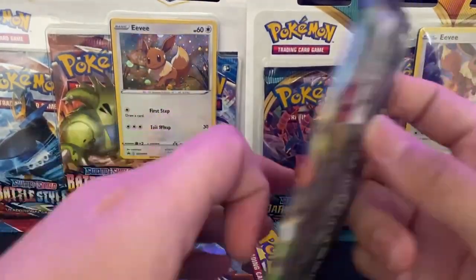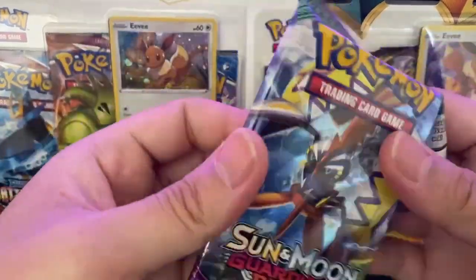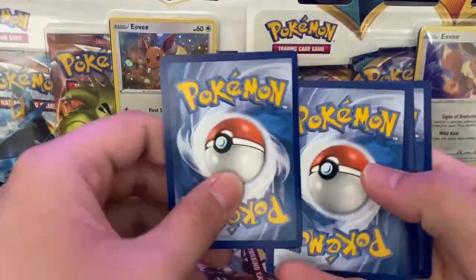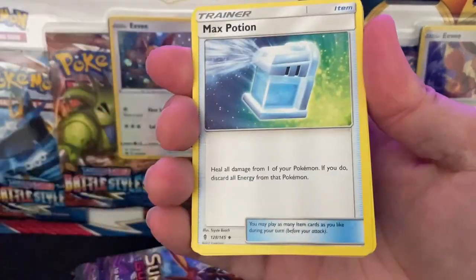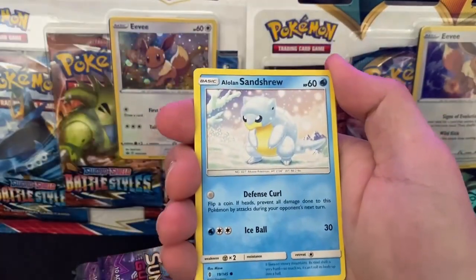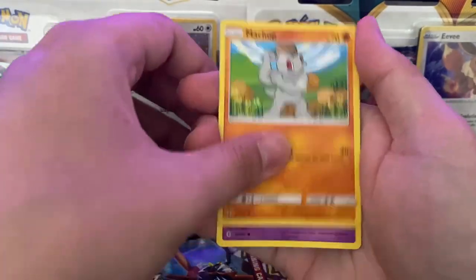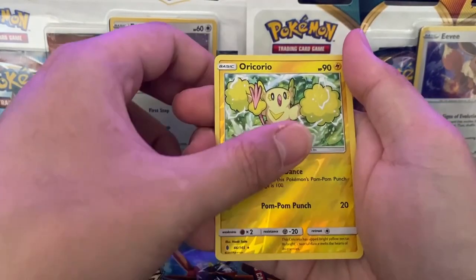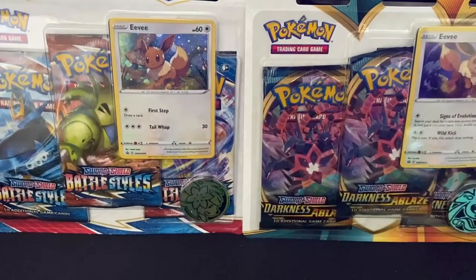Pack number one here guys. Here's the code card for you guys. Alright, we got a Fairy Energy, Max Potion, Tentacruel, Lampent, a Lowland Sandshrew, Mudbray, a Lowland Geodude, Trubbish, a Reverse Oricorio, and a Garbodor Non-Holo.